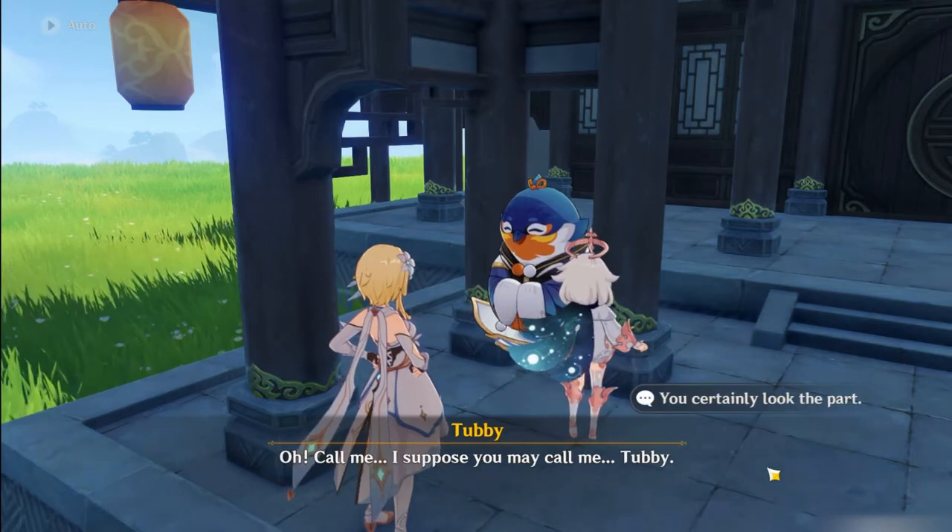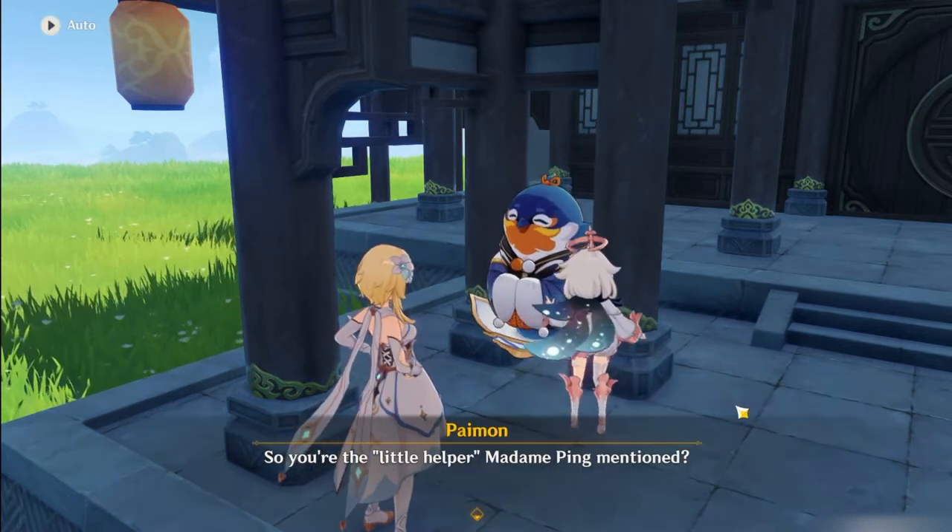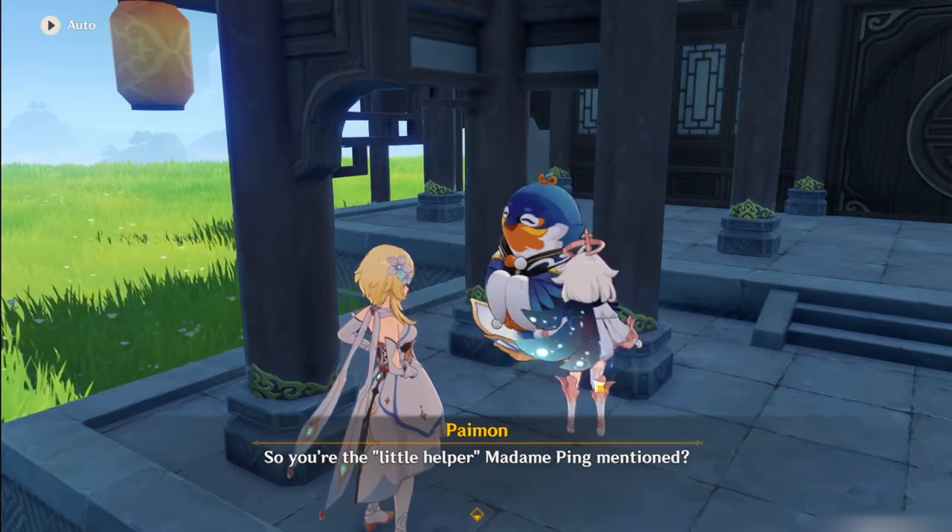Once you enter, you'll be given an assistant who will maintain upkeep for your subspace, by the name of Tubby. They'll be your way to access a multitude of different things that you'll need for housing.